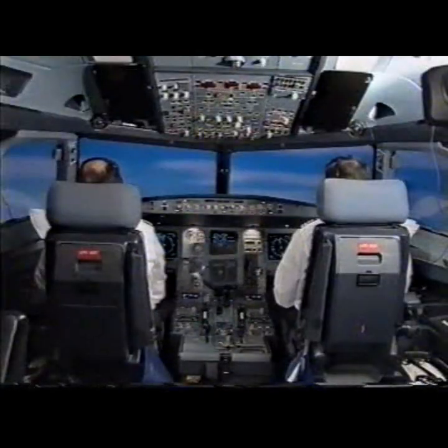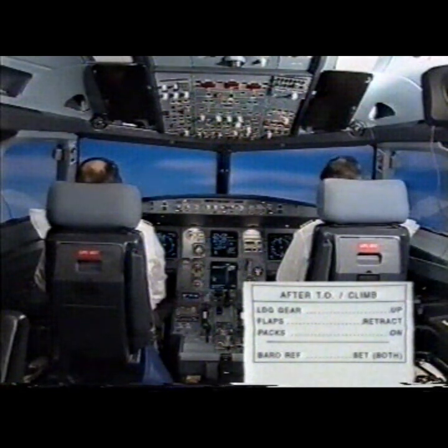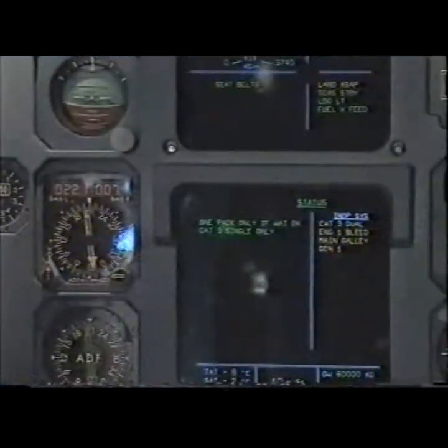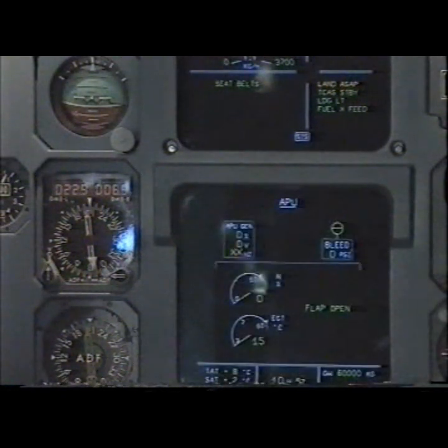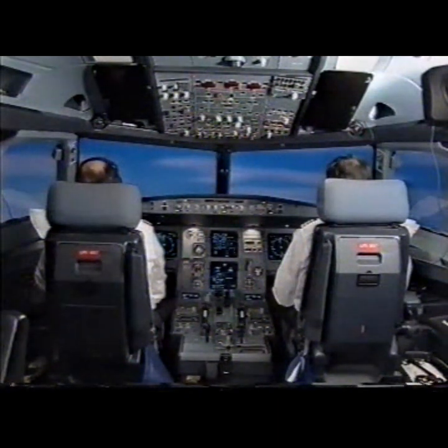Status, standby status. Read after takeoff checklist. After takeoff checklist: when gear up, flaps retracted, packs on. Checklist complete. Bridge status: one pack only, wing anti-ice CAT 3 single only, inoperative systems CAT 3 dual, engine 1 bleed, main galley, generator 1. Status clear. ECAM actions completed. Starting the APU. I have control, you have control. I have communications, you have communications.